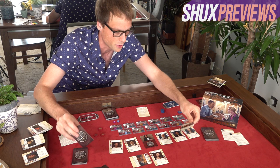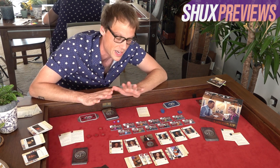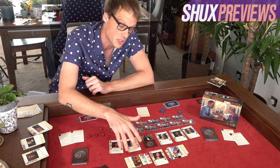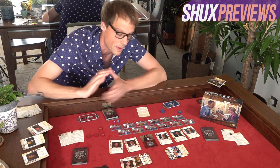Each player has three objection tokens for the entire court case that can be spent judiciously — pun intended — to invalidate arguments. Players go back and forth playing cards into arguments until one player says 'I pass' and the other agrees. You tally up the totals, and whoever has more points triggers any beneficial effects on that witness, who has now been won by them.